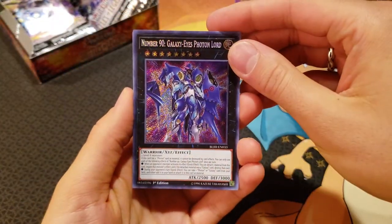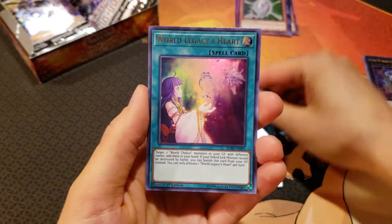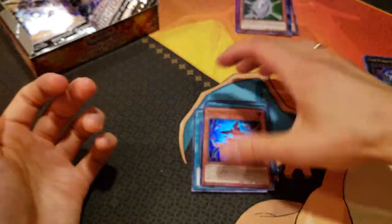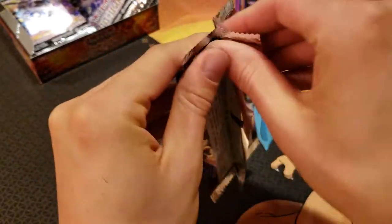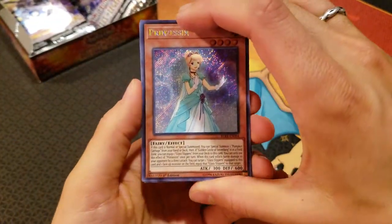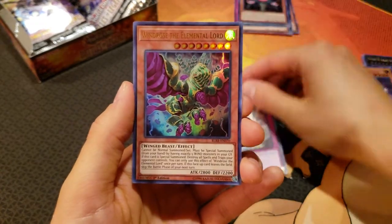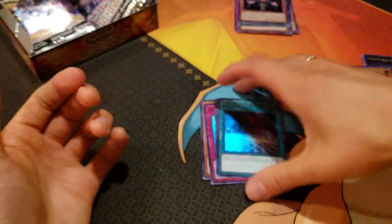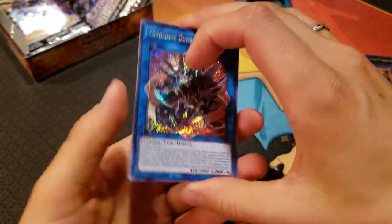Next we've got Number 90 Galaxy Eyes Photon Lord, a Litmus Doom Ritual, World Legacy Discovery, World Legacy's Heart, and a Performage Damage Juggler. I want to do some cool things with Damage Juggler because I know he's limited — I want to see what decks would be good. I'm still kind of getting back into the game, just enjoying all these new cards. Prinzessin, Performage Trick Clown, Solemn Strike, Windrose the Elemental Lord, and a Duelist Alliance. I got a lot of Solemn Strikes now — that was like my third one. Even the first box we got two.